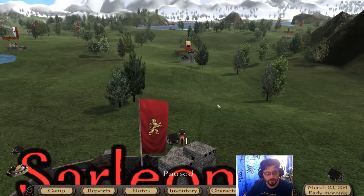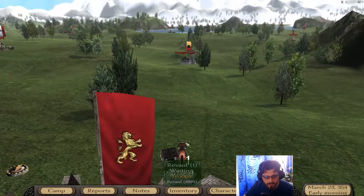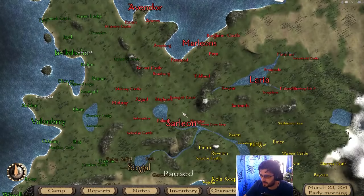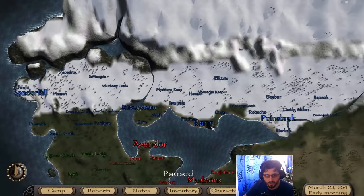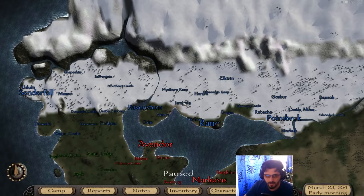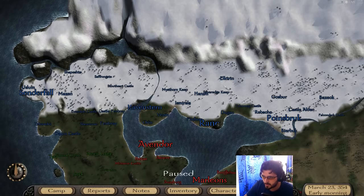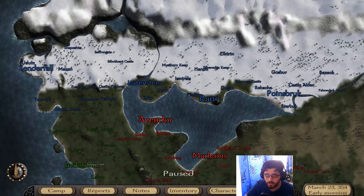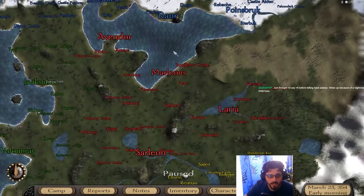This is the world map — we're right next to the capital of Sarleon. Let me explain the factions: Ravenstern in the north are essentially the Game of Thrones Nords — specialized in bow and arrow tactics with mountainous terrain. Their ranged units are exceptional and I'm probably going to build an archer army. Then there's Sarleon in the central area.